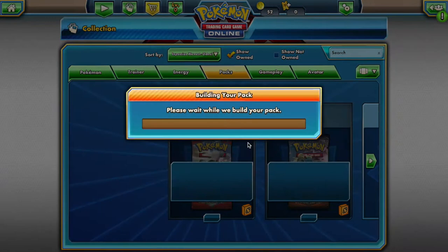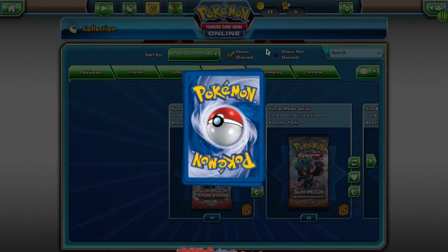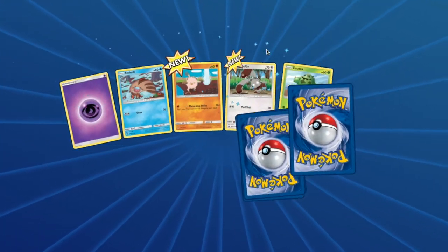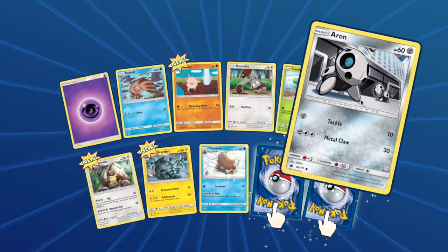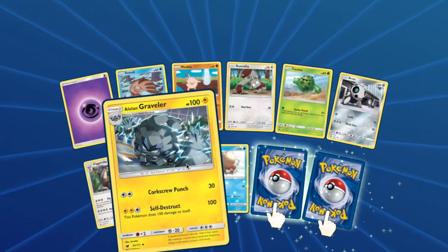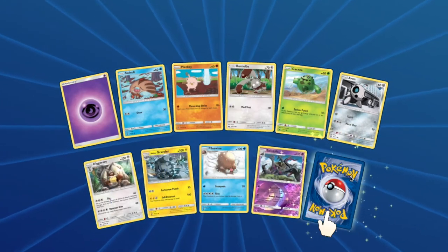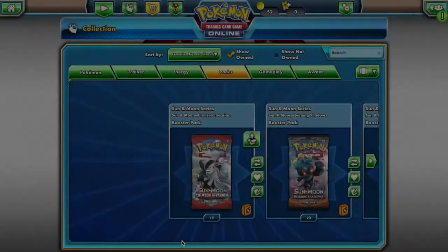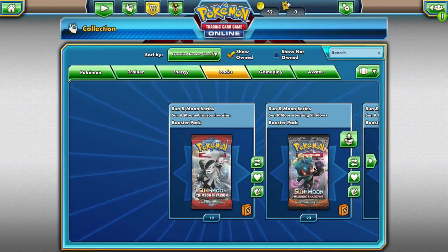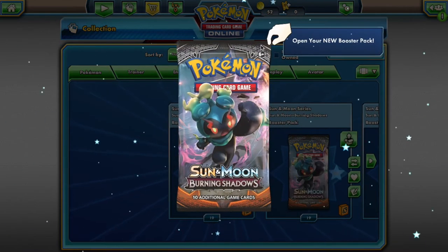Starting with Crimson Invasion, let's see what I open up. It looks like I'm going to have access to: Swinub, Mankey, Bunnelby, Pansage, Aaron, Diggersby, Alolan Graveler, Piloswine, Salazzle, and a Beedrill. For my Burning Shadows pack, I will have access to: Mudbray, Venipede, Horsea, Voodoo, Gloom, Lunatone, Inkay, and a Necrozma. That's actually pretty dope.